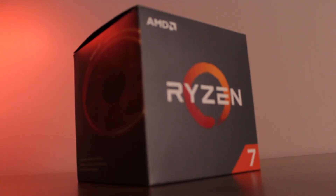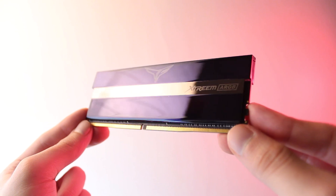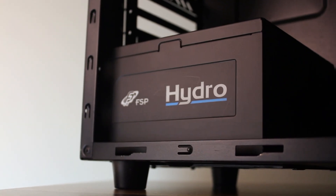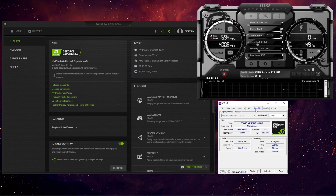For the test system we have a stock Ryzen 7 2700X, 32GB of 3200MHz memory, and a 700W power supply. The driver version is 531.41, which is the latest as of recording this video, and the temperature as well as the power limits are maxed out in MSI Afterburner.